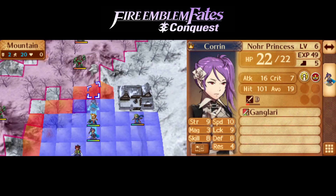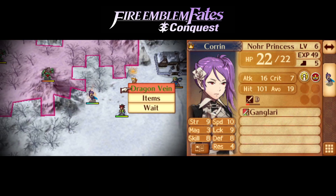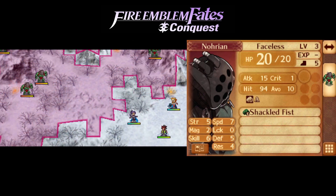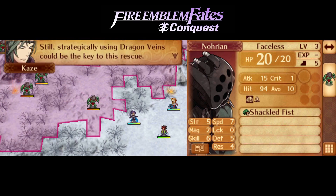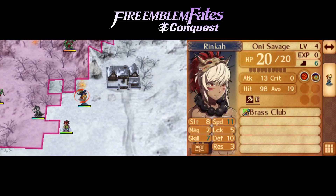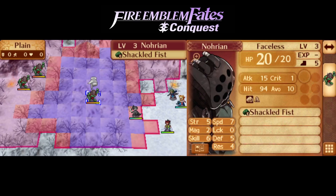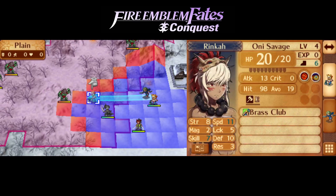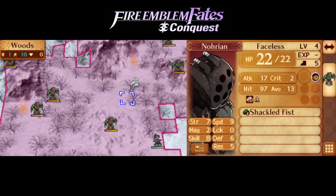First question is do we want to blast this one or this one? My recollection is that it's better to go this direction — it's not based on anything in particular, but I guess I'll go with it. Ryoma can get to this guy, so he probably just dies. 7 speed, 15 attack. Not too threatening. This guy is behind a bunch of force, he's not gonna be in range no matter what we do.